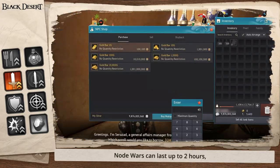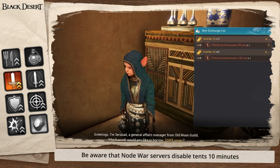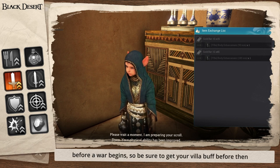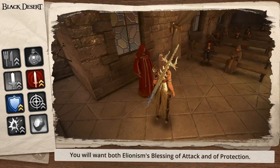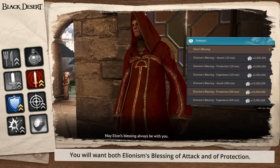Node Wars can last up to two hours, so try and make sure you have enough buffs to last the full duration. Be aware that Node War servers disable tents 10 minutes before war begins, so be sure to get your Villa buff before then if you're using a tent. Next is church buffs — church buffs can be acquired in every major city. You will want both Alienism's Blessing of Attack and of Protection.